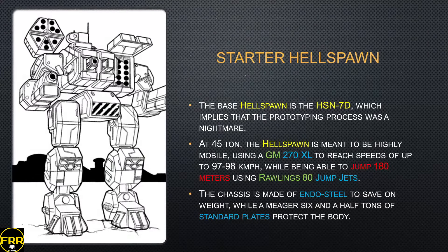One of the biggest corporations in the Inner Sphere remains GM, and GM has been on the good side of the Federated Suns for most of its existence — basically living off AFFS contracts. When they were requested to build a new medium trooper, that's when they brought out the L-Spawn. The base L-Spawn is the HSN-7D, which basically tells us that the prototyping process was probably a nightmare — very likely starting as an OmniMech concept, then a standard mech, then a partial OmniMech, with the production model being Model 7.